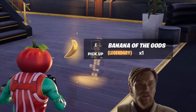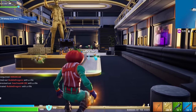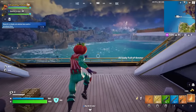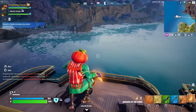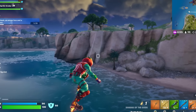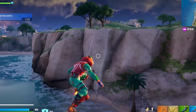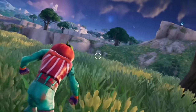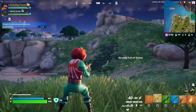I just found Banana of the Gods, bro. I thought these were only from an Olympus chest, but this came from a normal chest. There's so much to talk about. What is a Banana of the Gods? This is probably the craziest item Fortnite has ever added. Basically, it restores health over time and gives you an increase to your sprint speed and your jump height. It's like the Zeus medallion combined with Slurp Juice. Kinda crazy. I'll save it for when I'm in a fight.